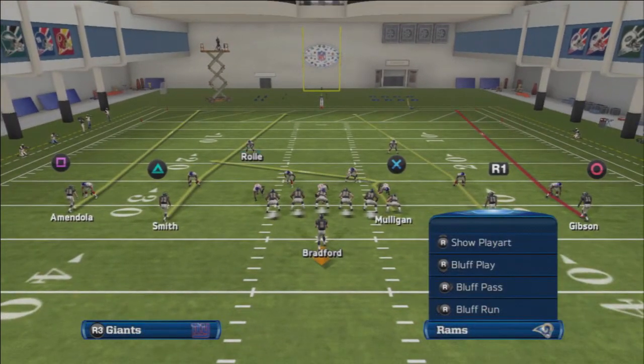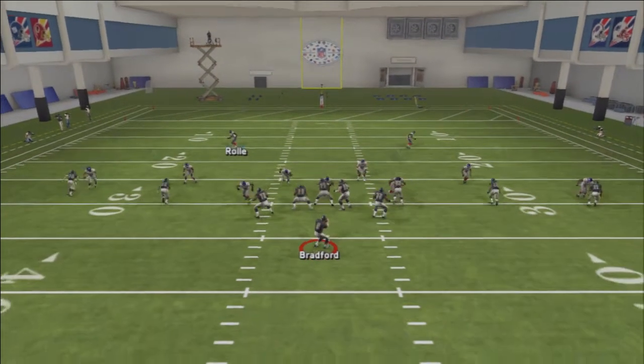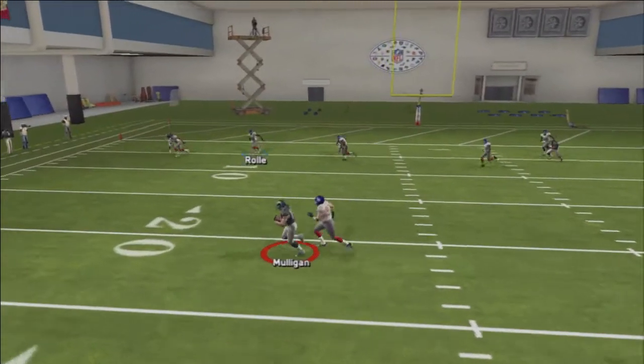You can see that we have the four verticals concept going deep, so you know we can attack any type of zone coverage. Now we also have a little shake route — it's a small post-flag route — on the tight end. I'll call it a shake route, and what that's going to do — with a good tight end — is give you a great route to attack man-to-man coverage.